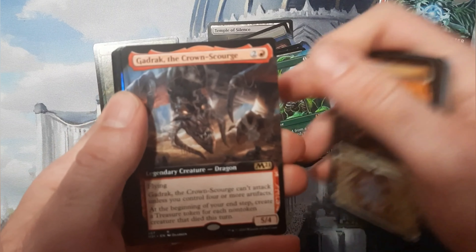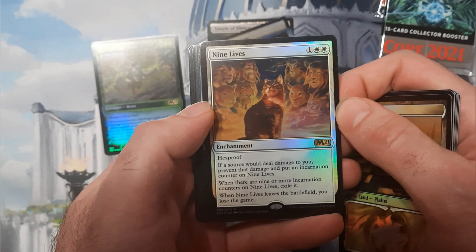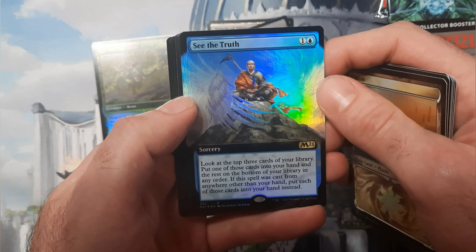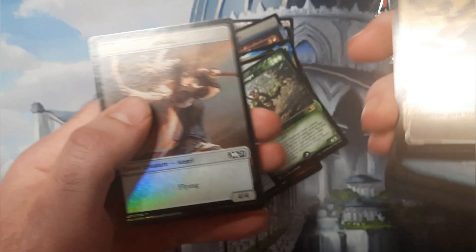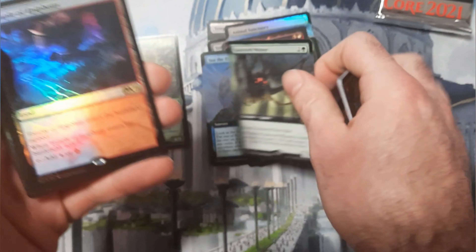Then we got Gadrak, Nine Lives — this card actually screwed me recently in Arena because I don't read fully apparently, and I didn't realize that once that enchantment leaves the game you lose. That shit is over. All right, that was a pretty weak pack. Maybe this will be like that last box where we really get crazy in the last few packs.